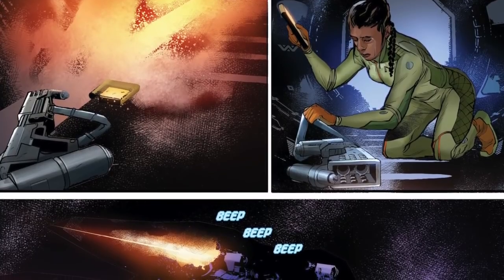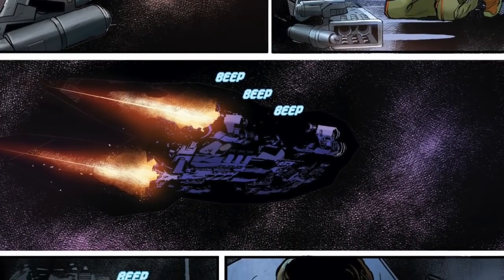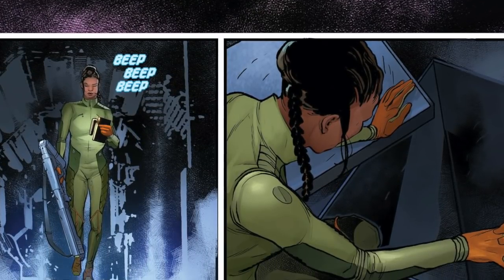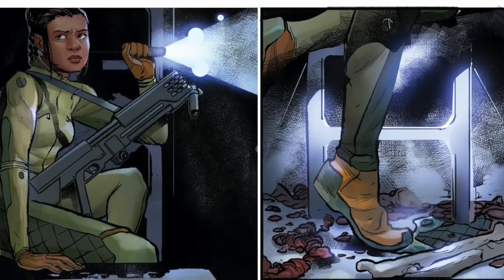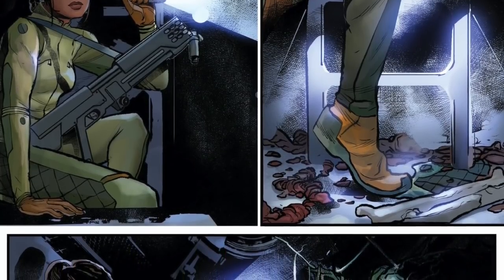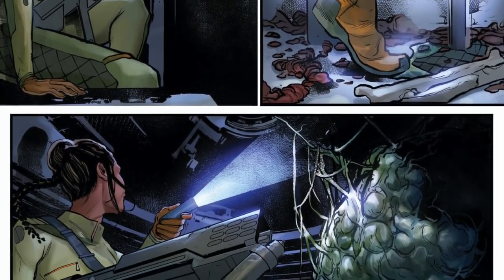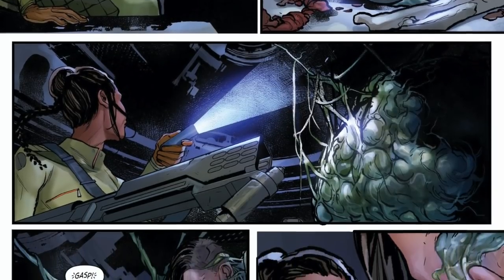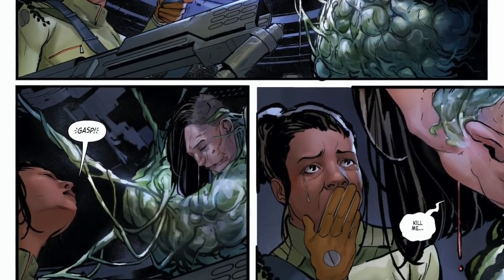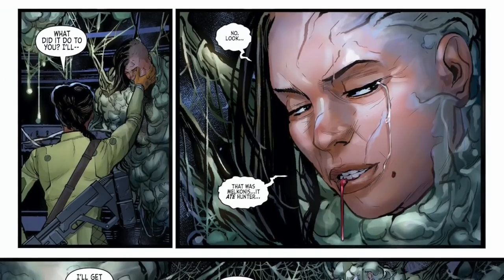Roby comes down the corridor trying to find her friends and colleagues, and all that's left is the flamethrower, the motion tracker, and an incessant beep beep beep. Roby is now on the hunt — she goes up into the vents and down a flight of stairs, and she sees something: a big ball of flesh, organic, yes — flesh. It's her captain. Captain Standard. She's bound in this sack and all she can say is 'Kill me.' 'What did it do to you?'